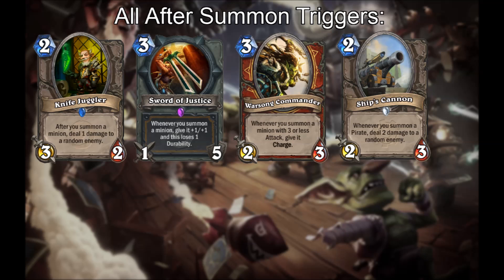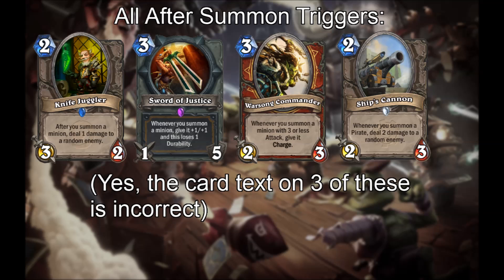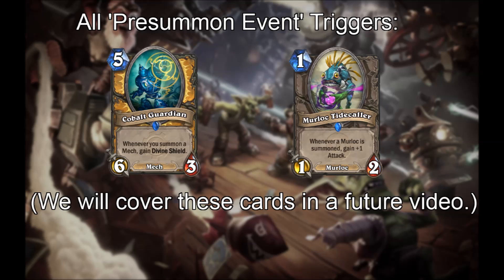For comparison, here is the full list of after-summon triggers: Knife Juggler, Sword of Justice, Warsong Commander, and Ship's Cannon. You probably noticed that only Knife Juggler uses the word 'after.' Unfortunately the card text is misleading, and the other three cards are after-summon triggers, not summon triggers. Finally, you might have thought about Cobalt Guardian and Murloc Tidecaller. These are actually triggers on the pre-summon event, triggering just before a summon event is created. These two minions have such unusual properties that they will get their own video in the future.